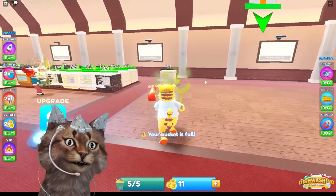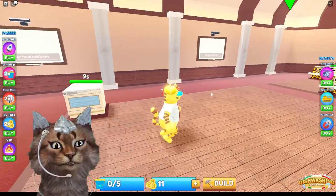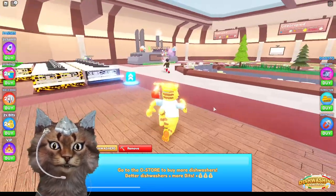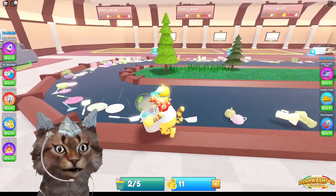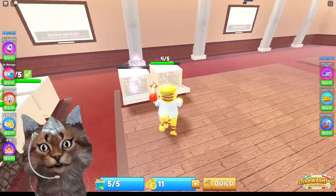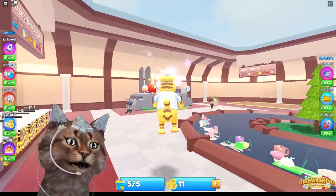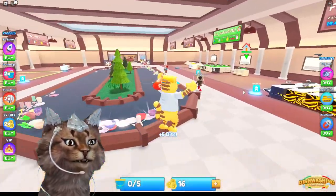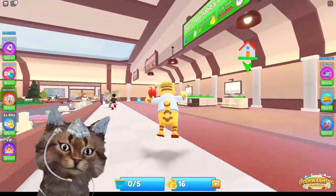Let's get some more stuff and put it in our dishwasher. We can actually build some stuff, so let me put the basic dishwasher right here and get some more junk. There we go, we got some more stuff — let me put it in there. Let's pick this up and go drop it off. And there we go guys, we just got some more bits from that.